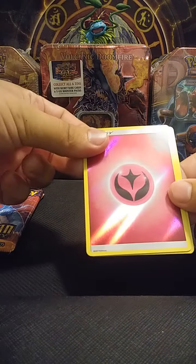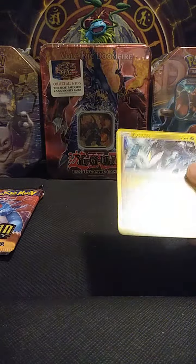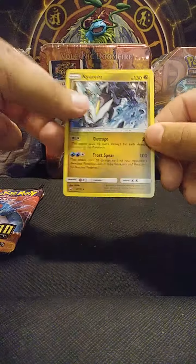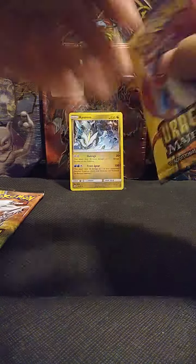We got Water Energy, Lapras, Dragon Tail, Fiery Flint, Dratini, Horsea, Darumaka, Litten, Horsea, a reverse holo of a Fairy Energy I believe, and a Crabrawler — which I believe is a rare holo. It's just kind of hard to tell, but yeah, we got a Crabrawler. Nice.